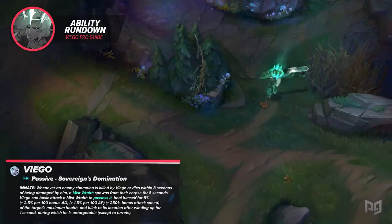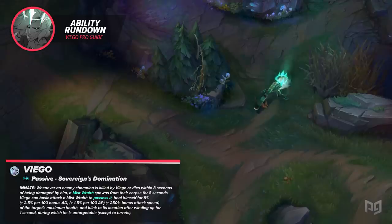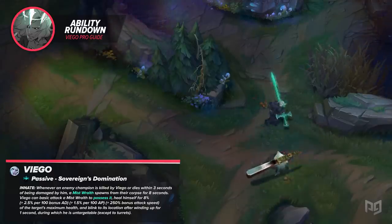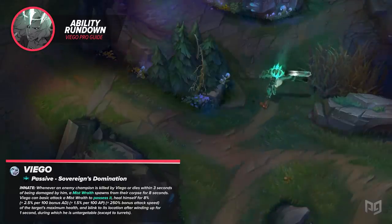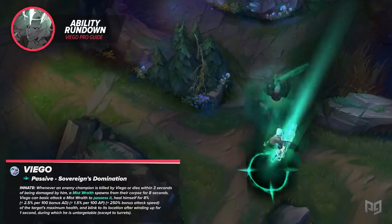His passive is Sovereign's Domination. Whenever a champion is killed by Viego or dies within three seconds of being damaged by him, a Mist Wraith spawns from their corpse, lasting eight seconds. Viego can then use a basic attack on the Mist Wraith to possess it, healing himself for a percentage of the target's maximum health. This percentage is increased by Viego's bonus AD, AP, and bonus attack speed. He winds up for one second, becomes untargetable to all but turret attacks, and then blinks to the location of the Wraith.